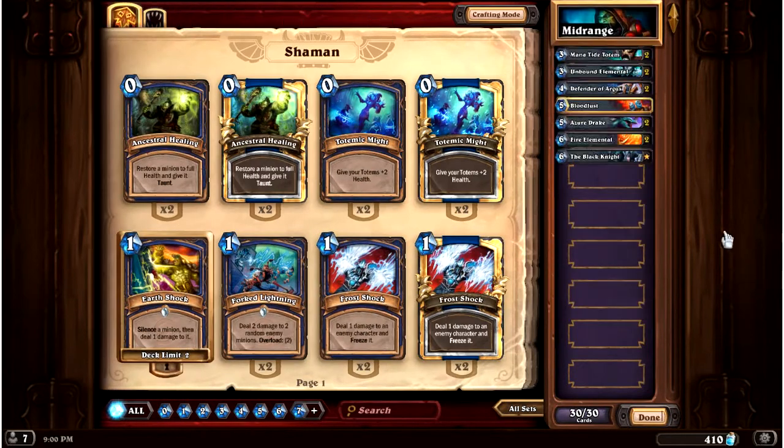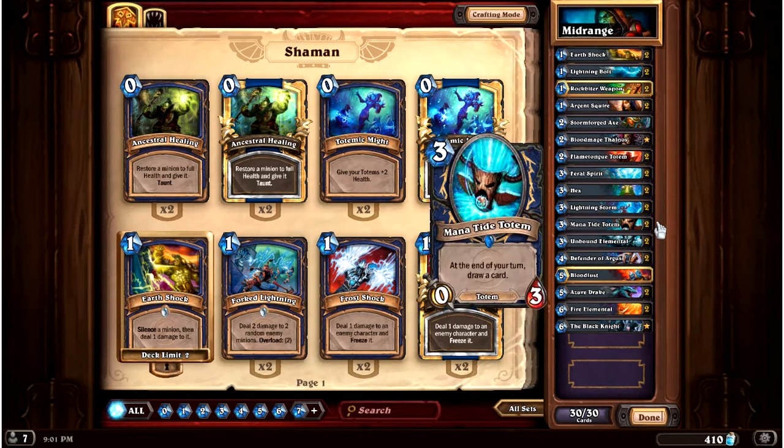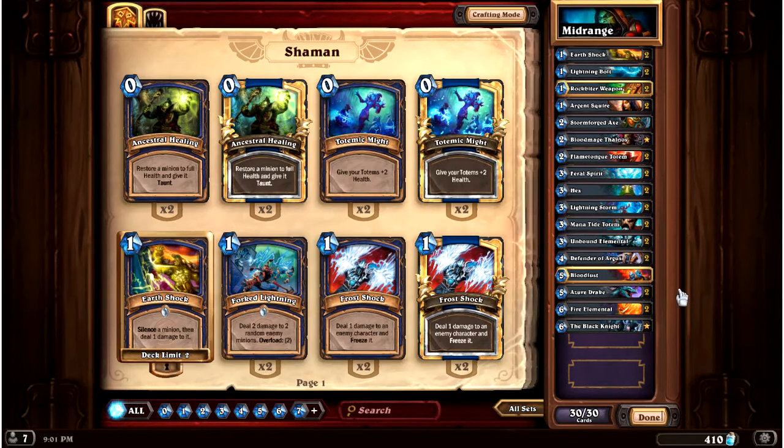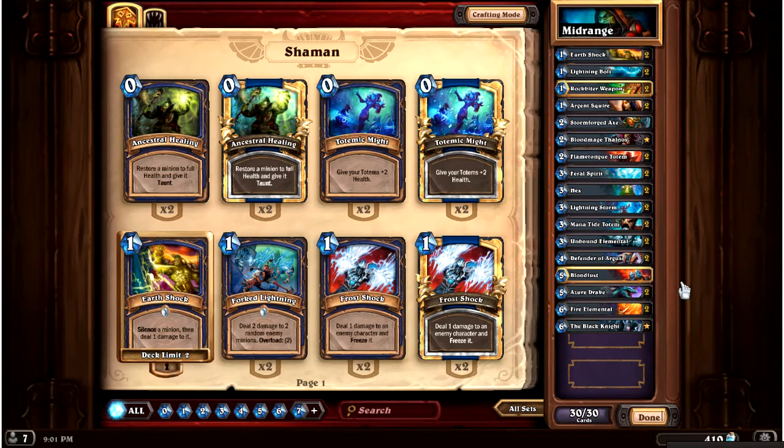Another example is a mid-range Shaman — this particular one I found on Hearthpwn, made by Nuba. Essentially it's simple: it has good, strong early mid-game, the same sort of thing you'd expect from any Shaman. Feral Spirits, Lightning Storm, lots of early control elements. But then the real power of the deck comes from filling up the board in the mid-game — you're controlling so hard that you can keep your totems out, your Unbound Elementals, your Feral Spirits. You get Azure Drakes, do efficient trades with Fire Elementals, and then once you've got a couple of creatures on the board, Bloodlust becomes your win condition. The win condition for this deck is having a lot of creatures and winning before the late-game.